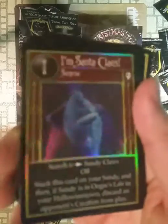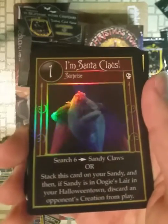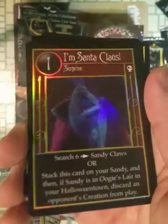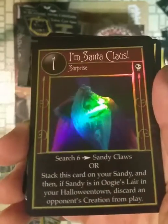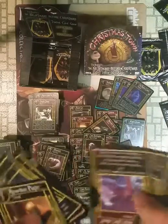Another ultra rare — I already have this one. I am Santa Claus — search for Santa Claus. I like the foils; they're nice. I already have that one from another box. No repeats on this one.